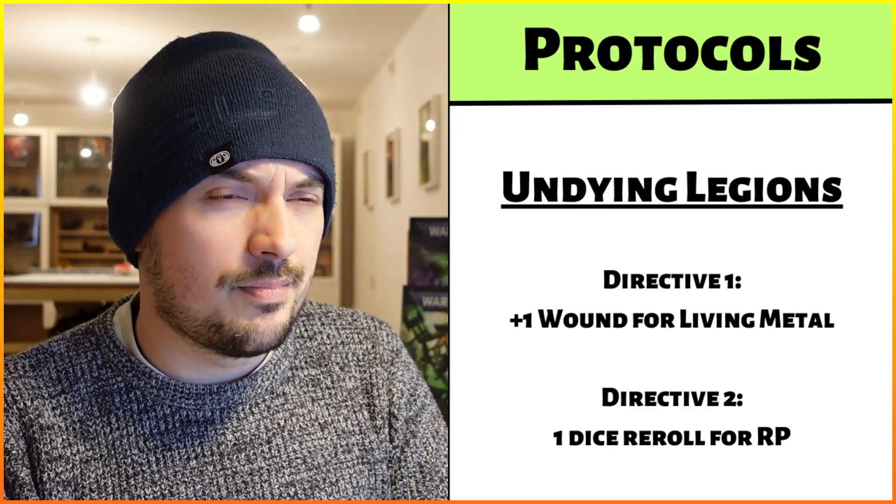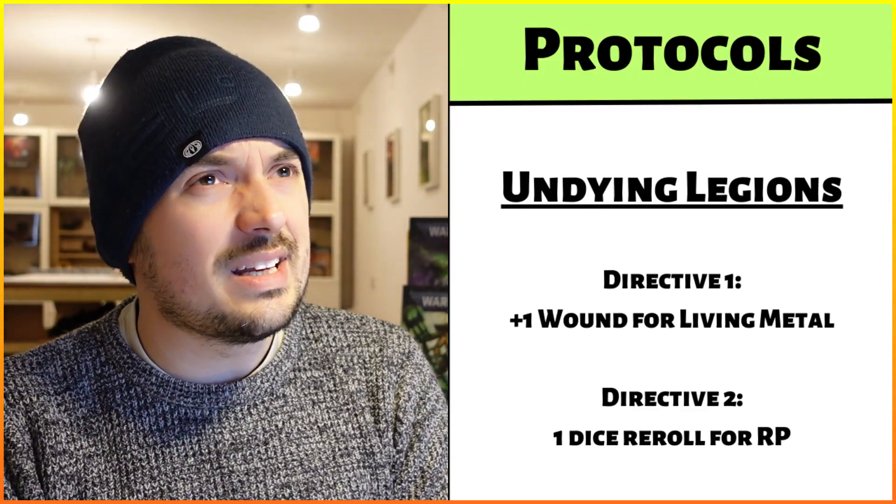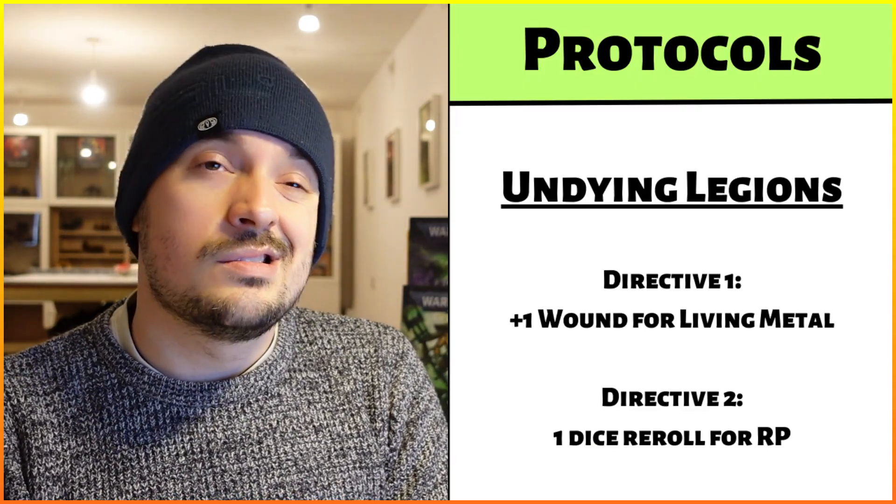We're also lacking buffing characters — no Technomancers, no Chronomancers, not even the Silent King. So we can't get a plus one to hit rolls for Necron Warriors with My Will Be Done. There's also nothing tanky: no quantum shielding and I don't think we've got any invulnerable saves in the list at all. Things are going to go down and we'll have to rely on Reanimation Protocols, which makes me reconsider whether the Undying Legions protocol might be a better option.